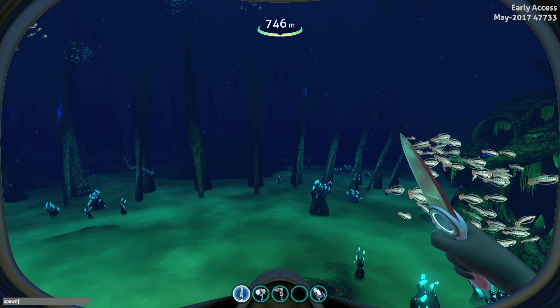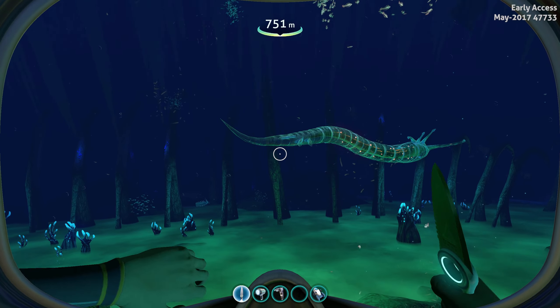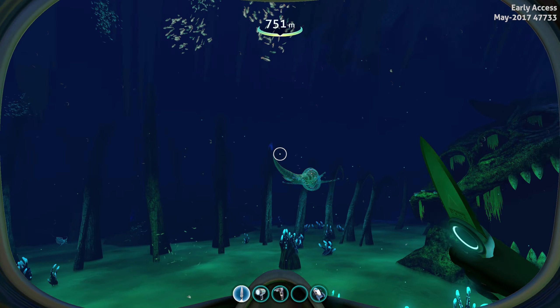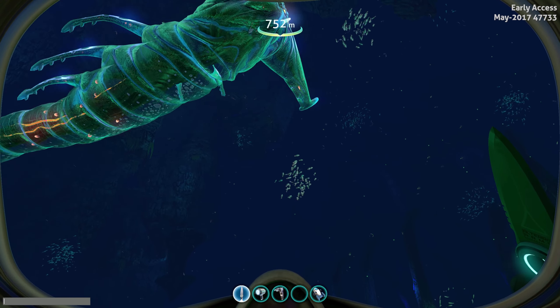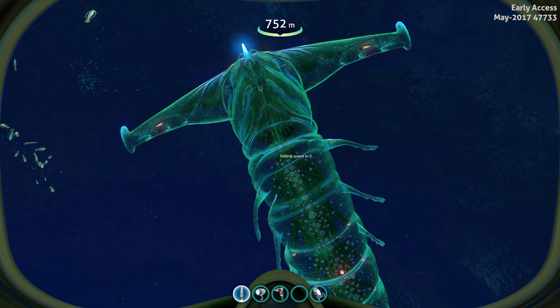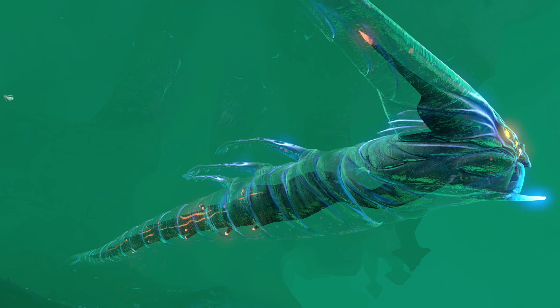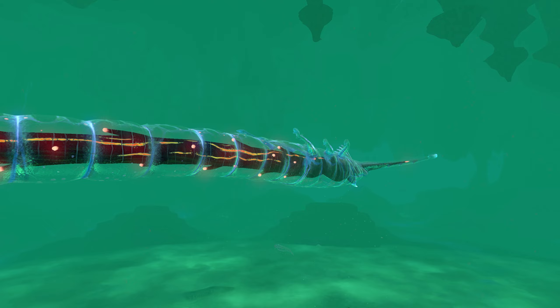Most of you know the Ghost Leviathan is a ghostly Leviathan. It's been in development for a long time now, and there's been a huge back and forth between whether or not the thing's going to get implemented, when it's going to get implemented, or where it's going to be spawning. Its home, based on a lot of information and the screenshots and concept art, is the Lost River. However, there's talk about this thing spawning in the void alongside possibly the Sea Dragon to deter players from going too far. I'm excited as ever.